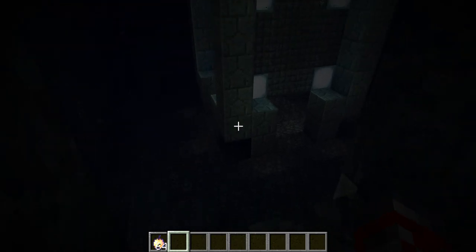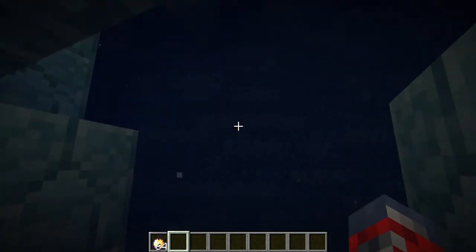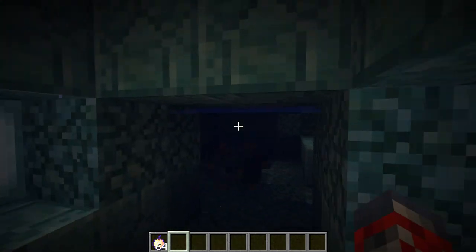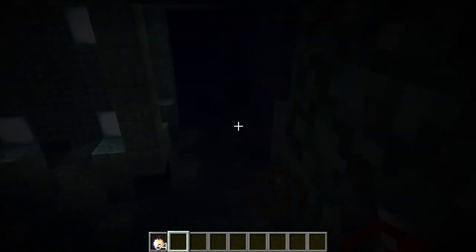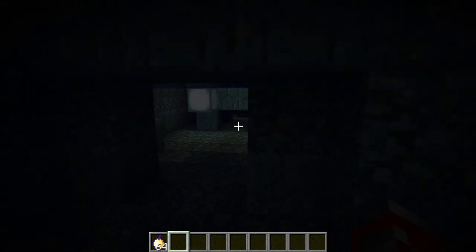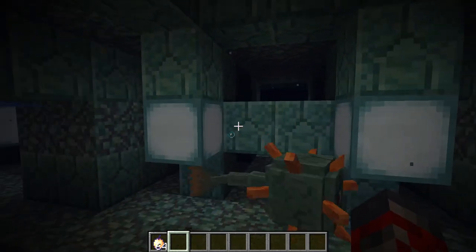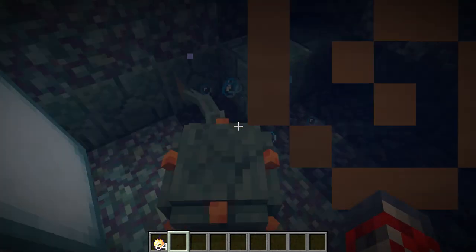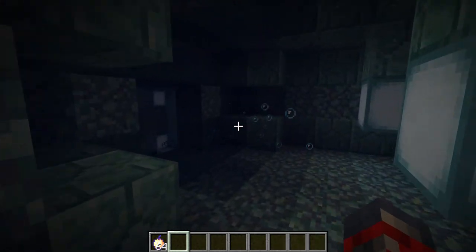But yeah, it is pretty cool, guys. This cool Guardian Temple has a lot of cool stuff. There's a boss — I'm trying to find where he is again, I don't even really remember where he is. But yeah, there's a boss area because it's so giant, and then you've got tons of really cool stuff in here because you've got all these weird pillars. I really don't know what they do, but it's pretty amazing, guys. I would definitely recommend going ahead and checking it out.